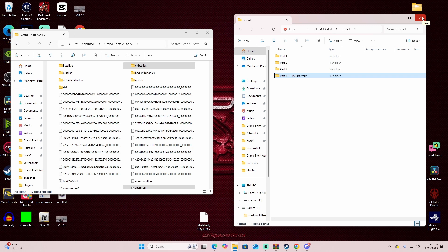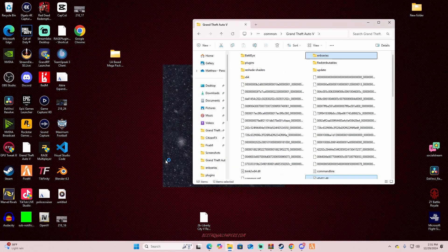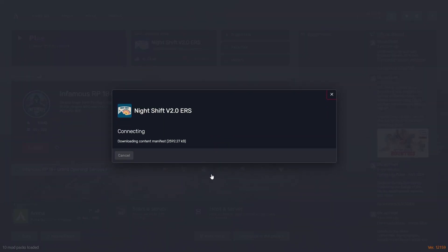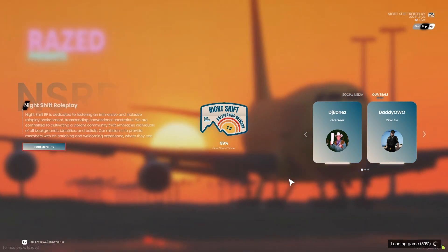I'm going to load up FiveM and show you what it looks like. Let me know in the comments if you bought the lifetime pass and need help with the sound effects, because there are a couple of archive fixes you have to do to get them working properly — I can make a video for that if enough people want it. As for pricing: you don't have to pay the $55 lifetime fee. You can individually buy the collections. The $55 gets you all future updates, past updates, and all sound effects in one charge.